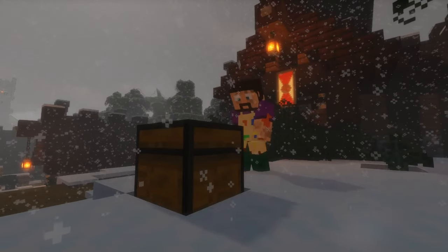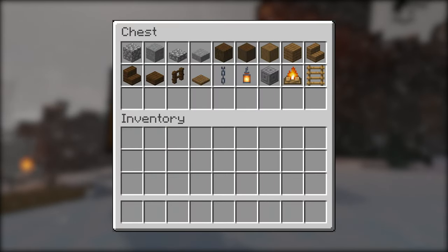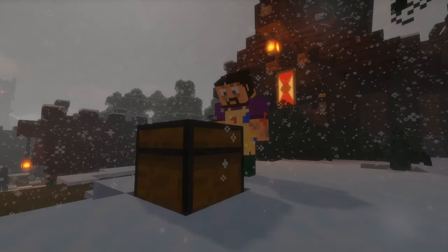For this build we're going to need: cobblestone, regular stone, cobble and regular stone slabs, dark oak logs, stripped dark oak logs, stripped spruce logs, spruce planks, spruce stairs, dark oak stairs, dark oak slabs, dark oak fences, spruce trapdoors, chains, lanterns, chiseled stone blocks, campfires, and some ladders. Let's crack on with the build.